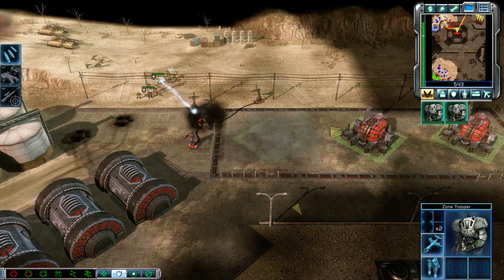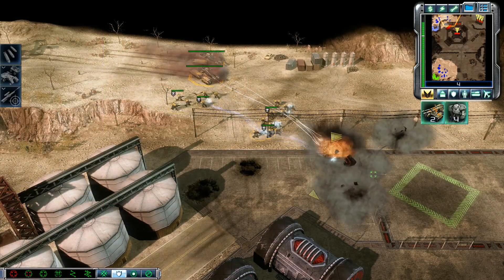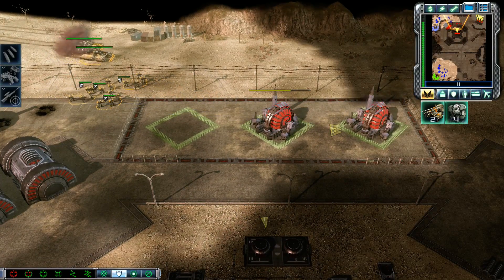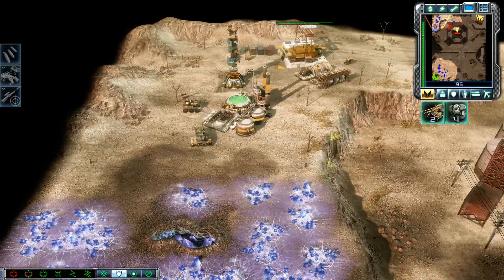Troopers ready for action. Enemy unit sighted. Insufficient funds — rolling, move it up. Reach the base, sound the alarm. Close in, ready for action.